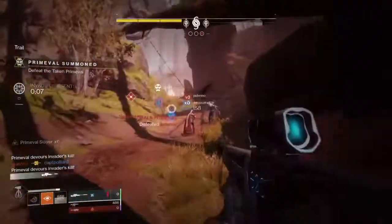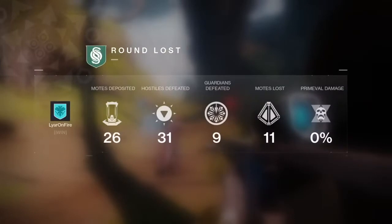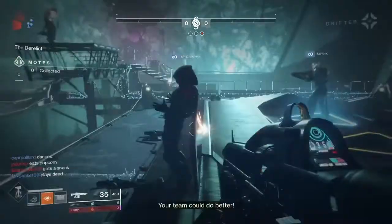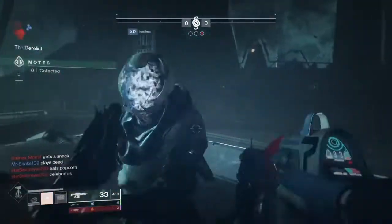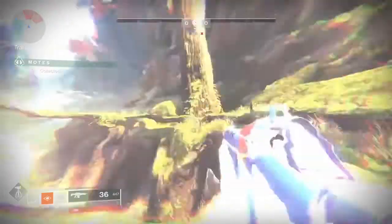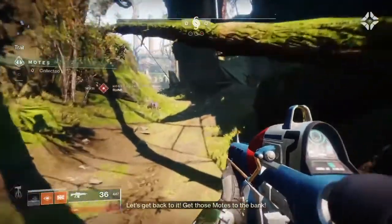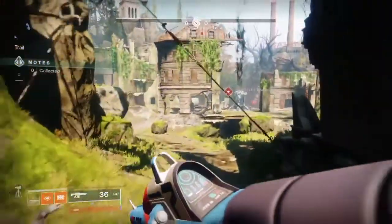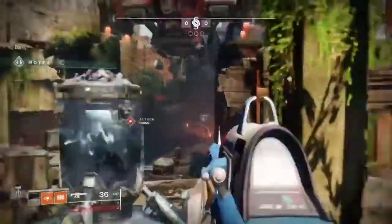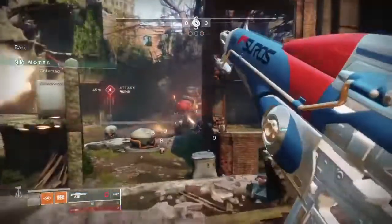My personal favorite and go-to loadout weapon for the power slot is the Tarantula linear fusion rifle. You can use any linear fusion rifle, but Tarantula is the best in my opinion — it has the most range and the best perks. It's basically a legendary Sleeper Simulant, except it actually requires a headshot to kill someone. Tarantula is really underrated and has always been one of the best weapons for PvE damage. Tarantula paired with Risk Runner is my favorite Gambit loadout right now.